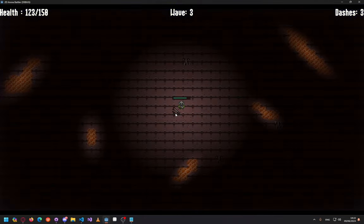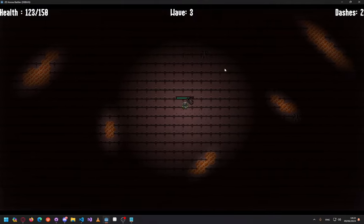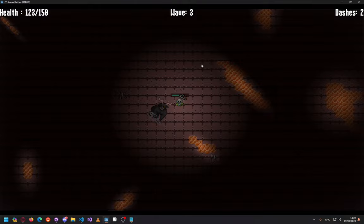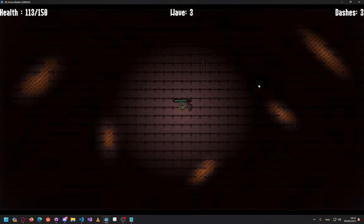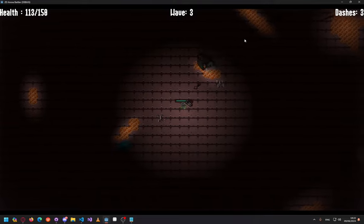For now I only have five types of enemies and two bosses with a few basic upgrades for this archer. I do have a class system in place, but I only have an archer for now.